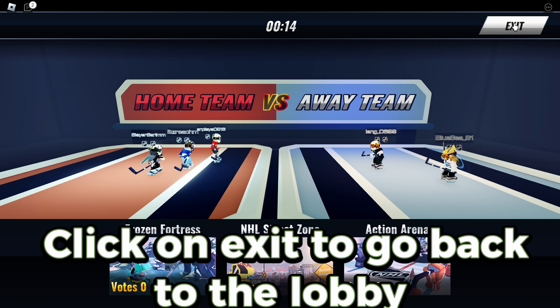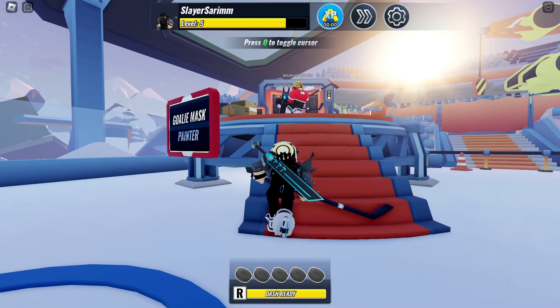Click on next. Now you will get the golden helmet. Click on exit to go back to the lobby.